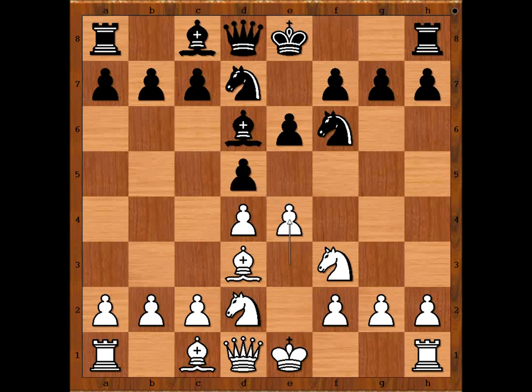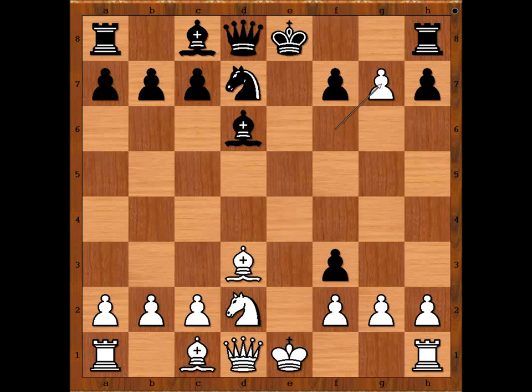What will happen if black continued with copycatting? Let's have a look. One interesting line goes like this: e5, then d takes on e5, d takes on e4, e takes on f6, e takes on f3, f takes on g7, f takes on g2, pawn takes rook, rook check, pawn takes rook - illegal move. That is why it was wise to stop copycatting.